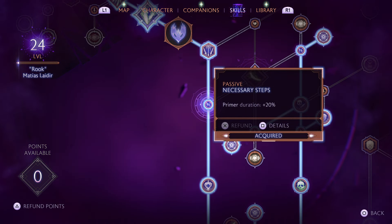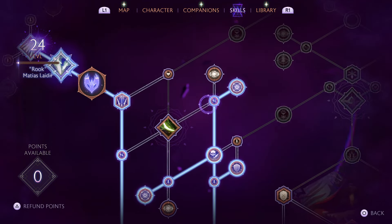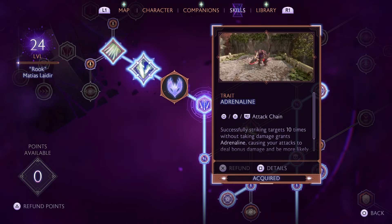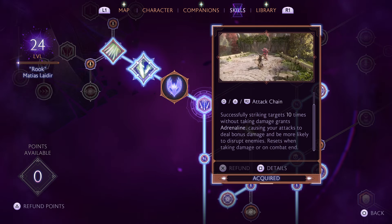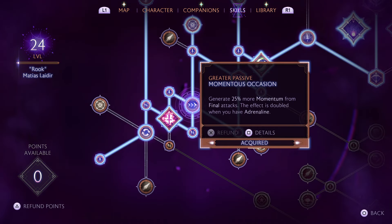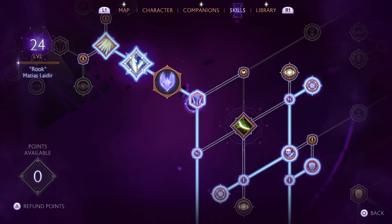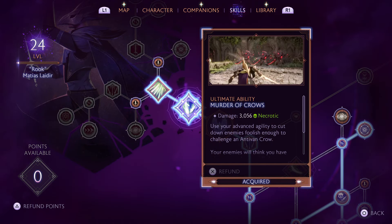From there we go to Primer Duration plus 20% — not really what we want, but it's a necessary path node. I want to show you the pathing first, and these are optional after you hit your specialisation. After that, take Adrenaline: successfully striking targets 10 times without taking damage grants Adrenaline, causing attacks to deal bonus damage. Remember, with Adrenaline active, Momentous Occasion doubles to 50% more momentum, meaning more rogue abilities and more damage output. And once you have Adrenaline, we come into our specialisation — Murder of Crows, an amazing ability, all necrotic-themed.